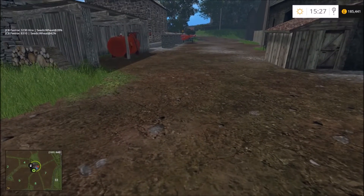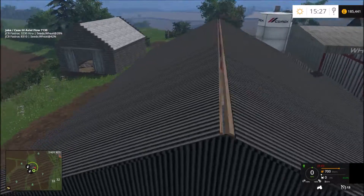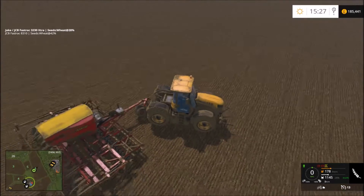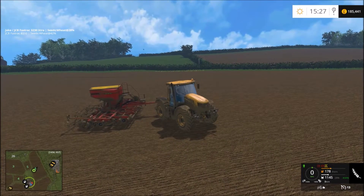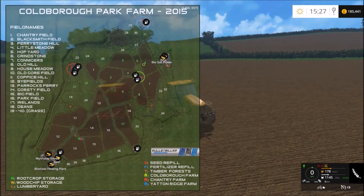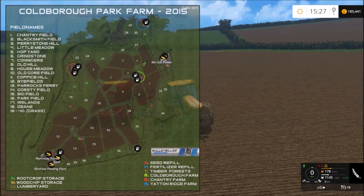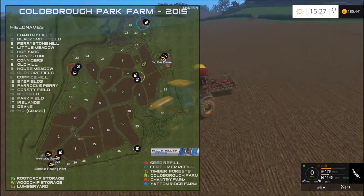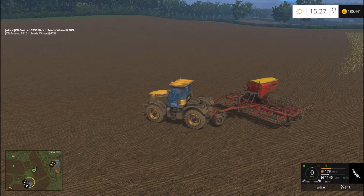Hello guys and welcome to episode 36 on Culver Park Farm. I have finished drilling — we'll have a look on the map — drilled fields 7, 17, 9, 2, 4, 3, 5, and I've just got to do this last little bit on field 6. So let's carry on with this.